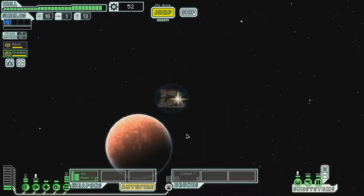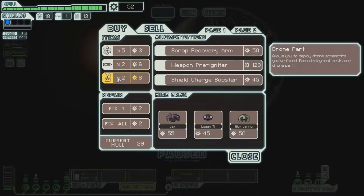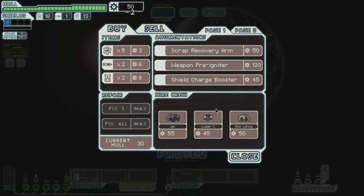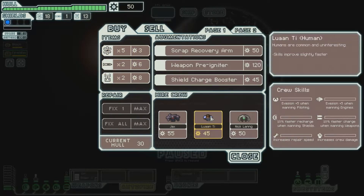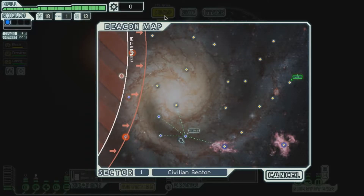Let's go to the store. So the store, you can buy all kinds of stuff. You can buy more people, which might be smart for me since I just lost somebody. You can fix your hull — and when this just reaches zero, of course, it'll blow up. I'm pretty good on fuel and pretty good on drones, so I think I might just buy a person. Sure, why not? Nick Lang — a little overboard. Alright, let's keep going.